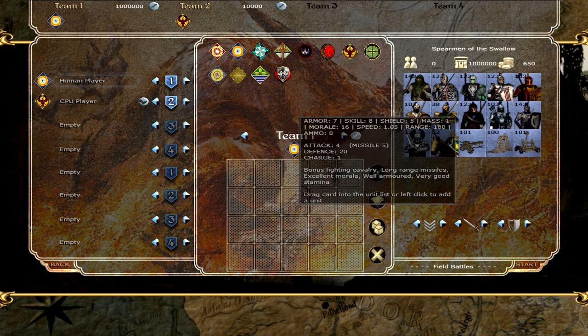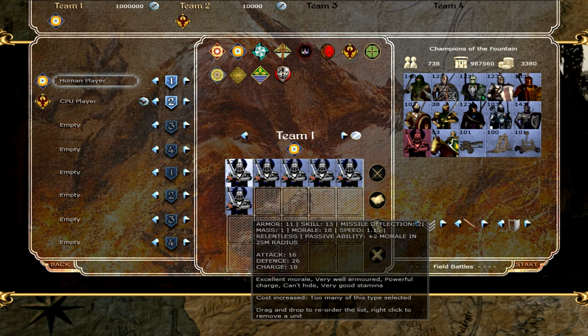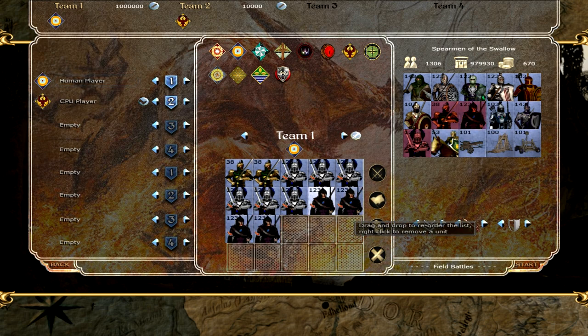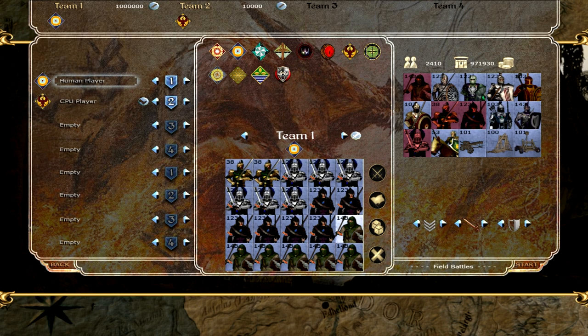Maybe you wanted to make a crazy rush army. You could bring 6 units of Champions of the Fountain and then pop a couple Lords of the Golden Flower in there as well. On top of that, you can give yourself a bunch of Spearmen of the Swallow, possibly to defend your approach, and some Scouts of the Tree. That's a potentially viable Gondolin army with a lot of close-range punch, a little bit of longer-range support, some defense for your flanks and anti-cavalry, and a whole bunch of Scouts of the Tree who are an absolute nightmare when brought in huge numbers.